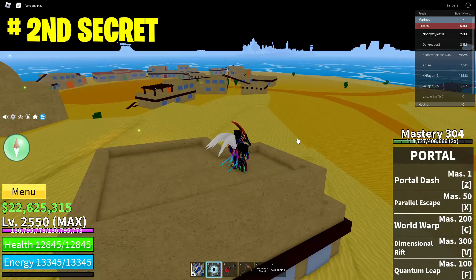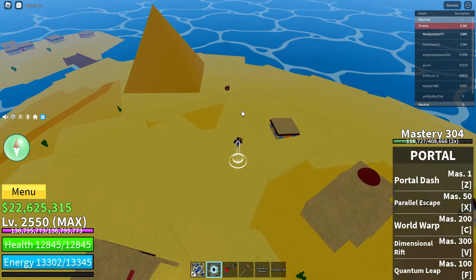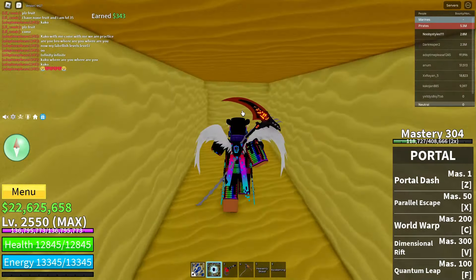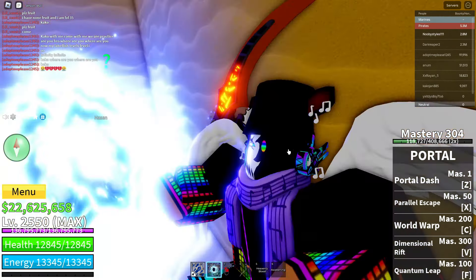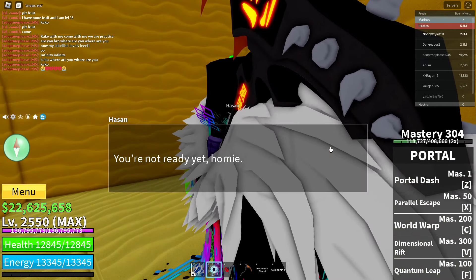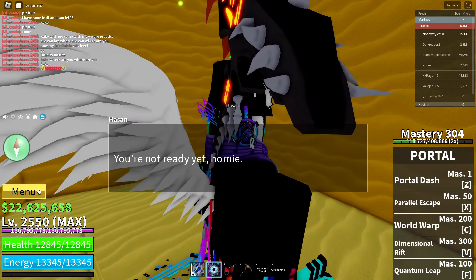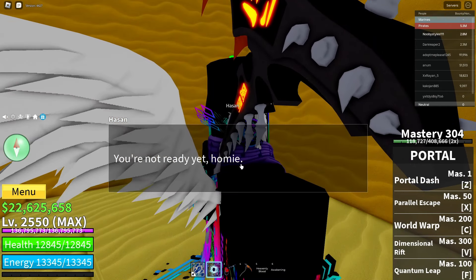The next secret is in the desert island in the first sea. Look for the treasure chest in the desert island right over here. Go ahead and go to the treasure chest and there should be a hidden path — go through this path and you should see an NPC. Jump up and you should see Hasan right over here. Talk to him and he gives you an accessory that boosts your sword power. You need to have at least 100 sword stats to get it; if you don't, he'll say you're not ready yet.